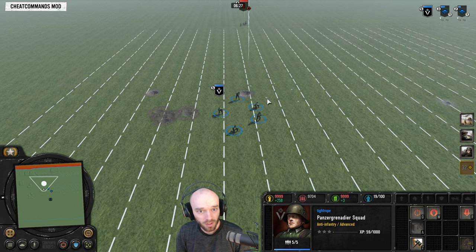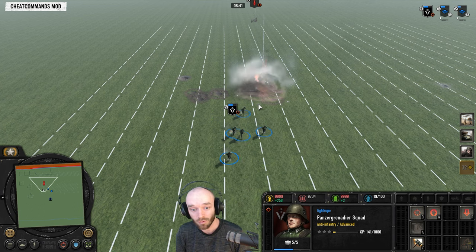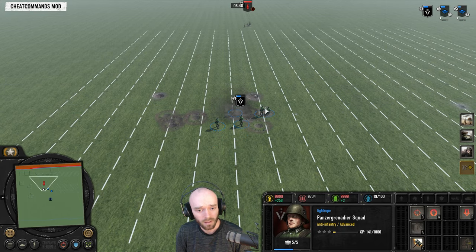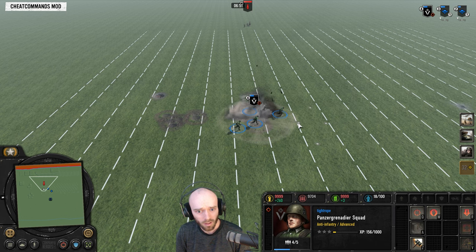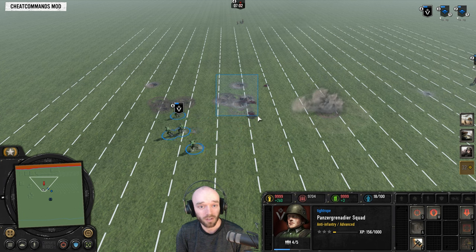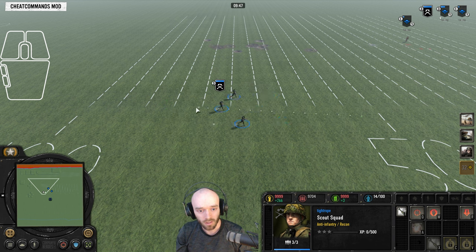Another change: on-hit animations have been improved. Previously if your squad got hit and started crawling on the ground, giving them a move or retreat command would make them wait until the animation completed. Now if they get hit by something, you can instantly start moving away — it cancels the on-hit animation completely, making units feel a lot more responsive when dodging explosive damage. They also mentioned removing pivot times from infantry to improve responsiveness — so turning around should now be much faster.